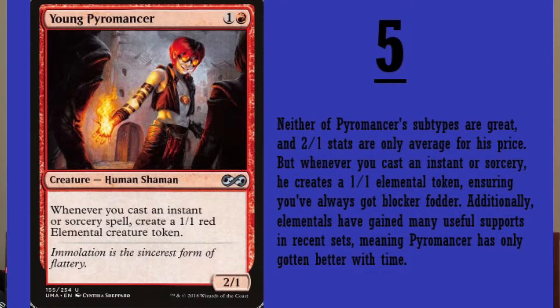Number 5: Young Pyromancer. It's a red card and it's an uncommon. It's only a 2-drop and it's also a 2/1. Whenever you cast an instant or sorcery spell, create a 1/1 red elemental creature token. I play Izzet a lot — everybody knows that I'm an Izzet fan. That's my heart. All I have to do is protect Young Pyromancer. It's just a phenomenal card. He's been reprinted quite a bit, so his price isn't all that great — it's very affordable.